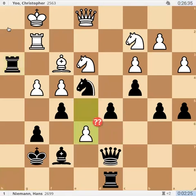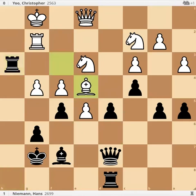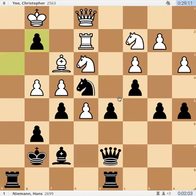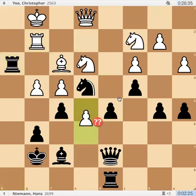White played e6. Instead, white should have played just bishop takes e4, and after pawn takes e4, he should have played knight d4, getting his pieces in and getting some compensation for the exchange sacrifice. But instead, after rook takes, he played rook h3 and pawn e6. This allows black's pieces to be active.